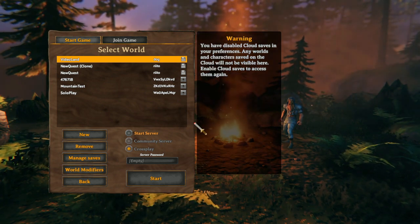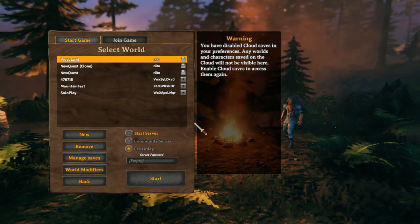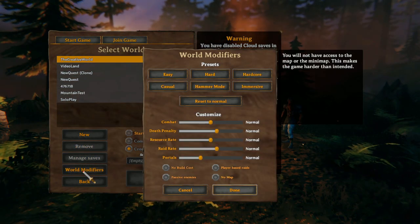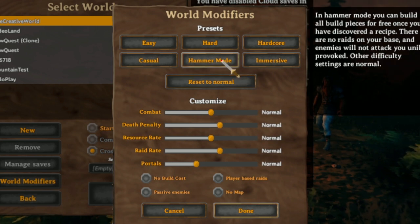And the way it works, you don't need to use any dev commands or anything like that. You go down to this new fancy menu item called World Modifiers. There's actually a crazy amount of settings — I'm honestly really surprised how many different settings they added. But for you, the one who's trying to make creative mode, all you need to do is click hammer mode.